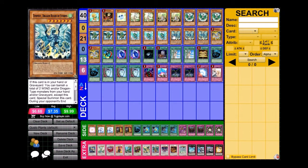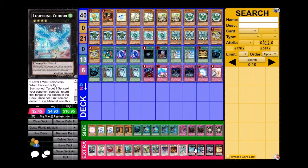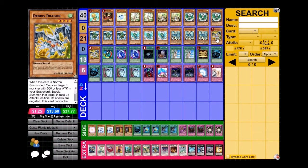Tempest helps me search out other Tempests or a Debris Dragon. Breeze Dragon, as I said, is a one-card Black Rose now, and it's still a level four Wind, which opens up Xyz plays for Lightning Chidori. Lightning Chidori is a really good card — just overlay Cam and Debris and there you go, it's not too hard to get out.